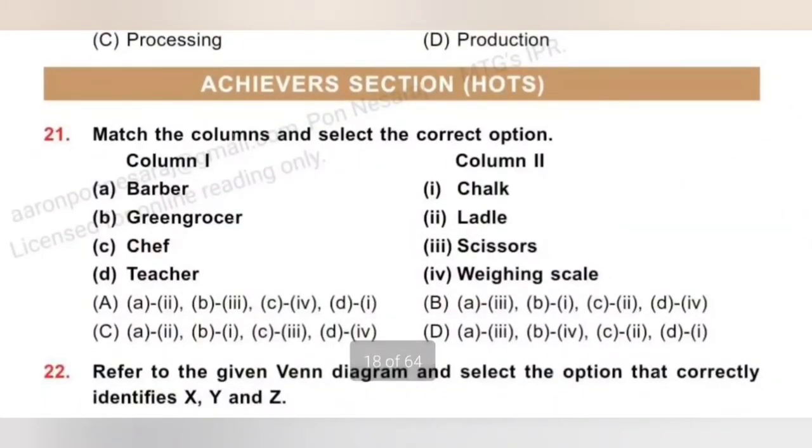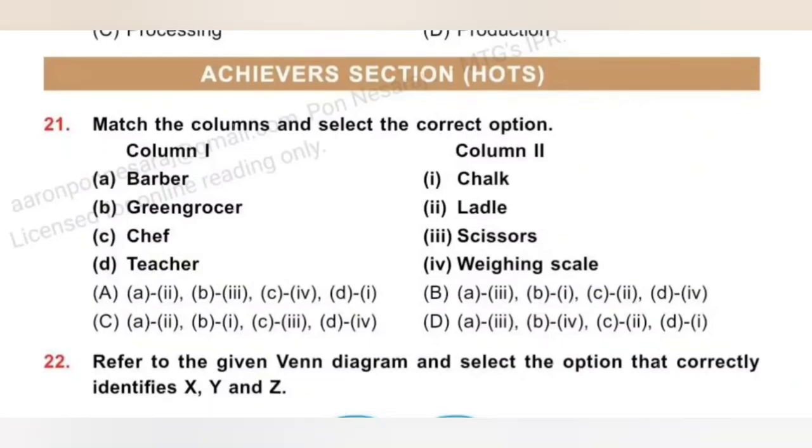This is the Achiever section — please pause the video and try to read the question two or three times before answering. Question 21: Match the column and select the correct option. A barber uses scissors, a greengrocer uses a weighing scale to weigh vegetables, a chef uses a ladle, and a teacher uses chalk. So the correct match is: Barber-scissors (A-3), Greengrocer-weighing scale (B-4), Chef-ladle (C-2), Teacher-chalk (D-1). Option D is the correct answer.